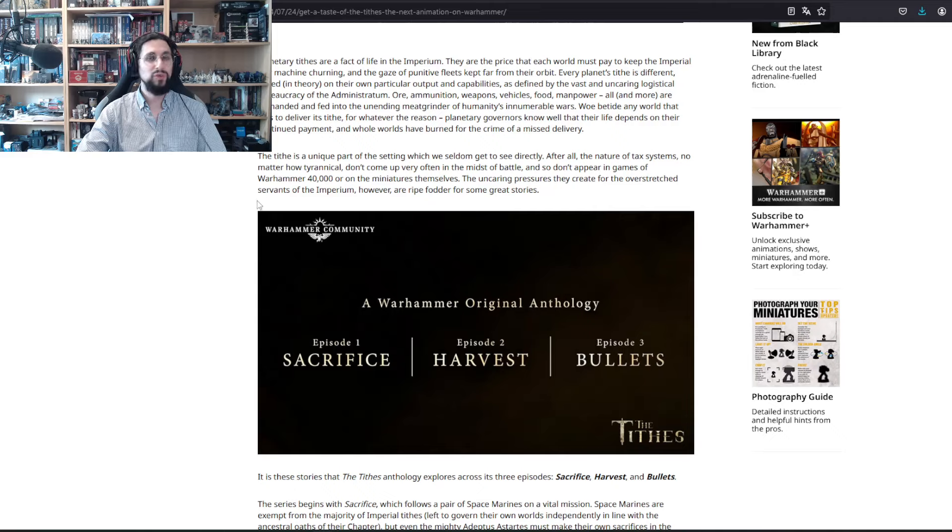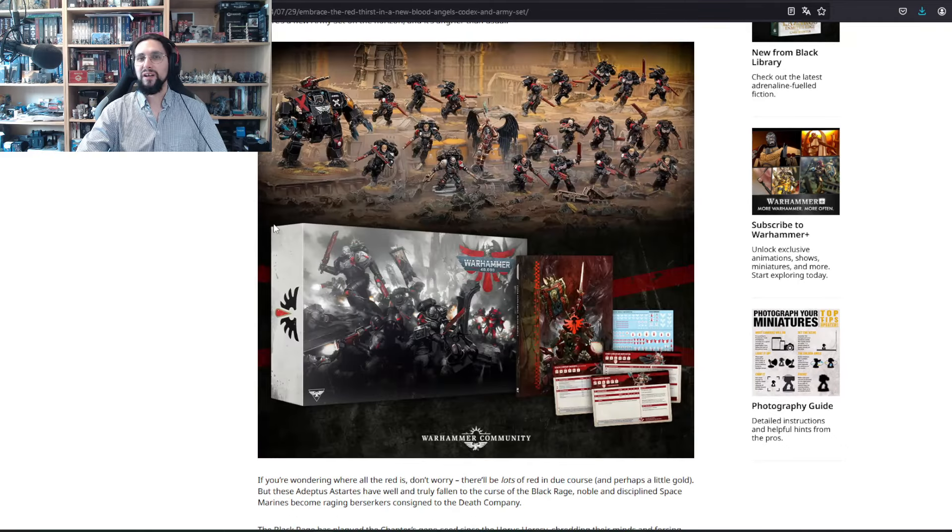Then we have The Black Rage — the Blood Angels box — and I'm so happy! The box itself is a little bit meh: we have 10 regular Intercessors, 10 Assault Intercessors, and a Brutalis Dreadnought. In comparison to the Dark Angels box, it feels a little bit wanting. But what doesn't feel wanting are the two new character models in here.